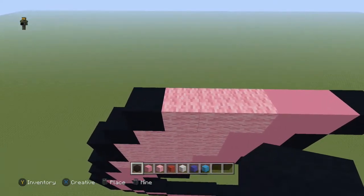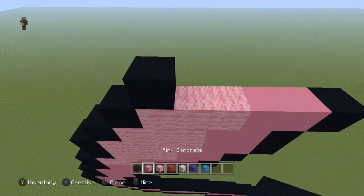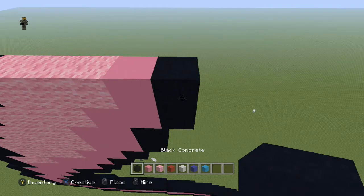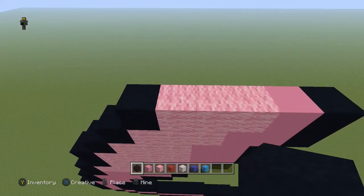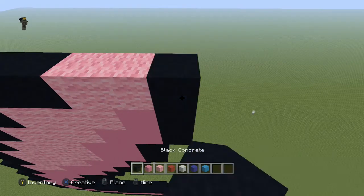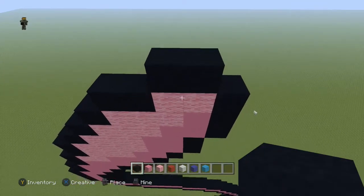Next row, come to the first pink block and do: one black, three pink wool, one pink concrete, and one black. Next row, come to the first pink block and do: two black, two pink wool, and a black. Then just place two black blocks on top of those pink blocks right there.